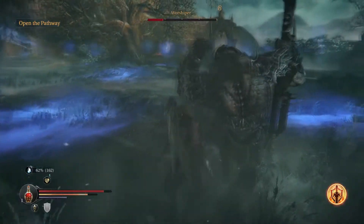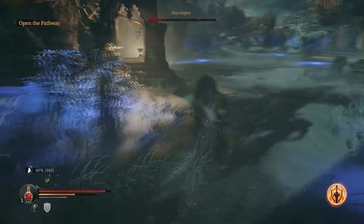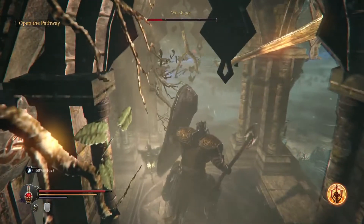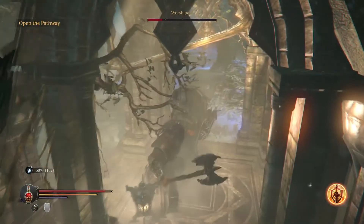He summons adds during this phase, but you don't necessarily have to kill them. When he slams the ground, he's actually going to one-shot all these adds as well, so all you need to do is defend yourself. Even if they make it inside of the altar with you, they still take damage when you attack.